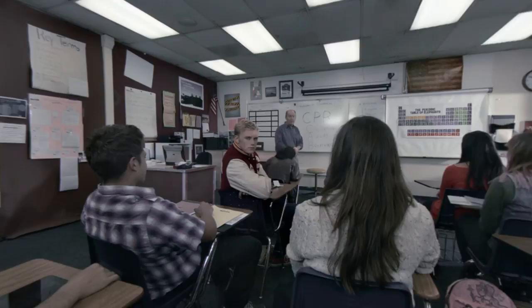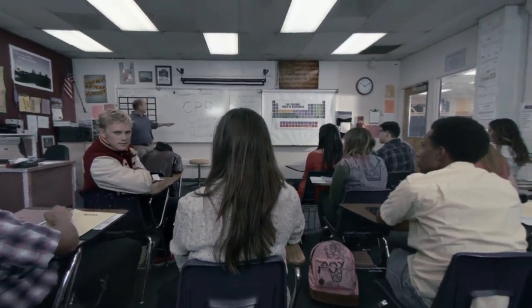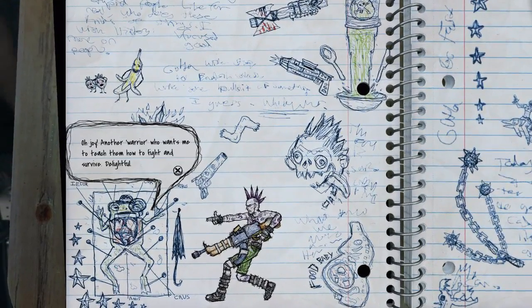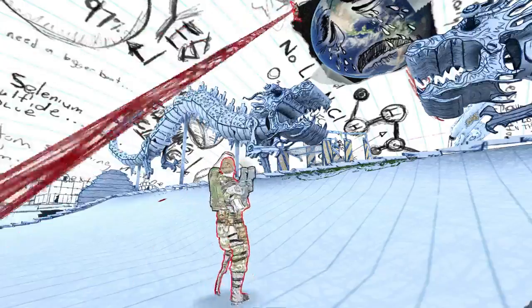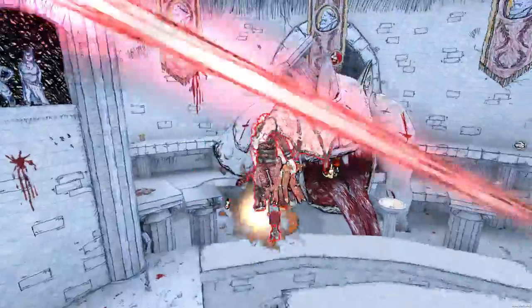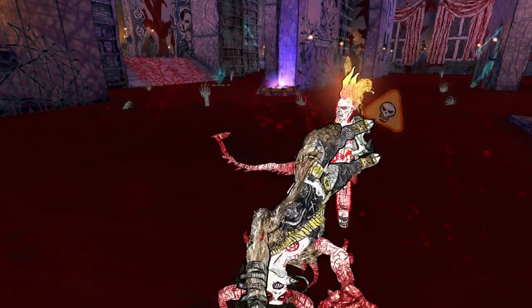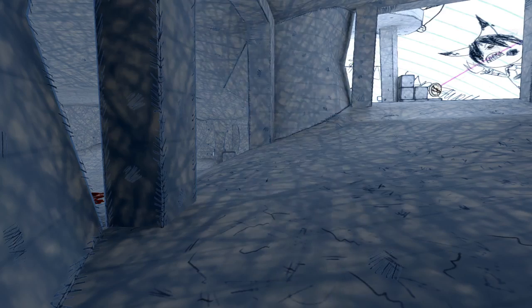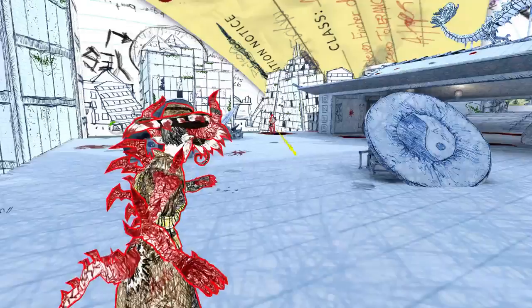Hey you guys, it's David Jaffe, the game director at the Bartlett Jones Supernatural Detective Agency. This is a game guide to our brand new game, Drawn to Death. If you're not familiar with Drawn to Death, it's a third person competitive online shooter that takes place pretty much entirely inside the pages of a high school student's notebook. All of his doodles and drawings are basically characters you can control on these really cool battlegrounds, limited only by this kid's very creative, sometimes twisted imagination. In this guide we'll jump into some of the nuance and deeper mechanics that really make Drawn to Death stand out and that we're really proud to bring to the multiplayer shooter genre.